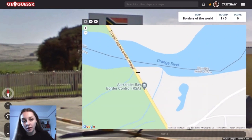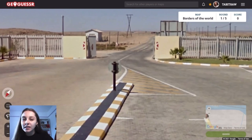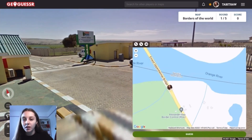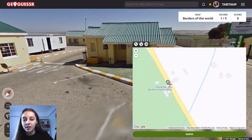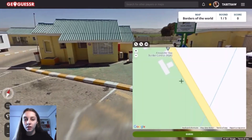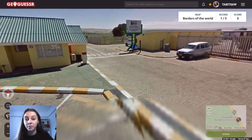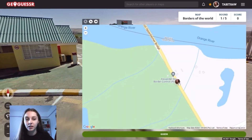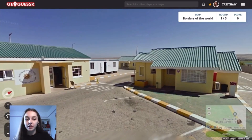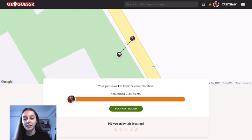So we might be able to get a perfect score here. I'm going to presume this is the border control — I'm just going to place this down and see if I can see the river. So this is Alexander Bay. Are we in South Africa? This is the border control, these are the buildings. I think we're probably this side of it. This is where the compass would come in handy but I think we're here. It looks like there would definitely be a river over there compared to behind us. So I'm going to say we're around here — and okay, exactly there! Four meters, very good.